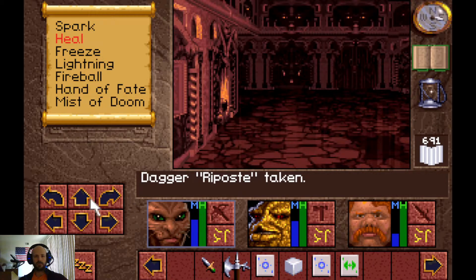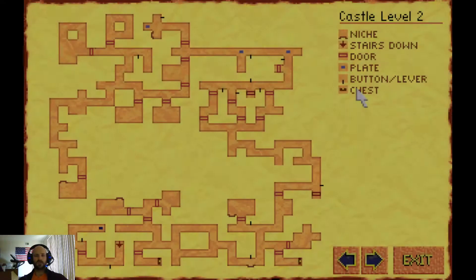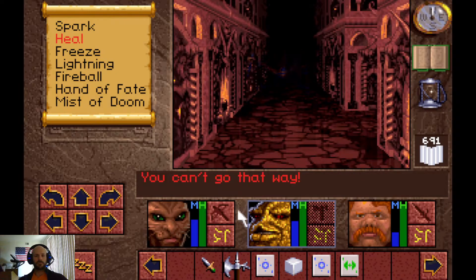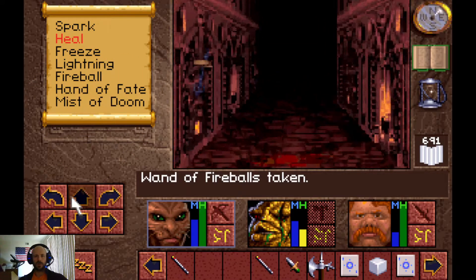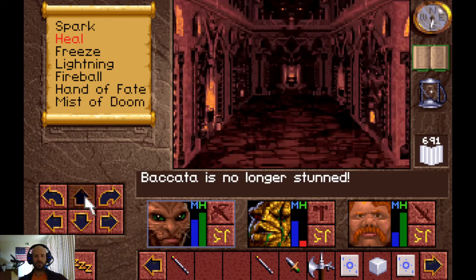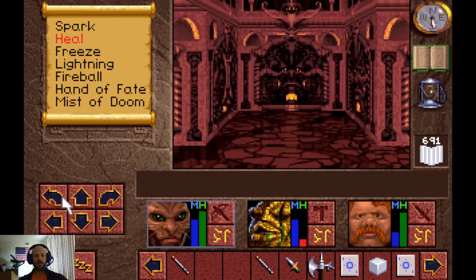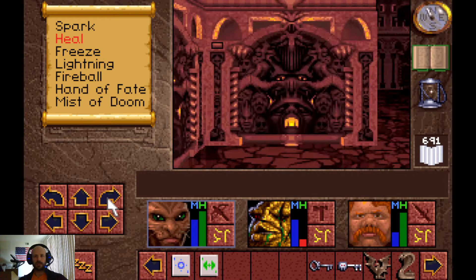That sounded like a spider attacking us but there's nothing there — might just mean there's one in the general area. Let's continue on. Now up here another fireball gets shot — that was foolish. I believe you hit this button, a pit forms and you fall. I think this one is safe and should open the wall behind us. We don't have the correct key for this though — the red key doesn't fit.